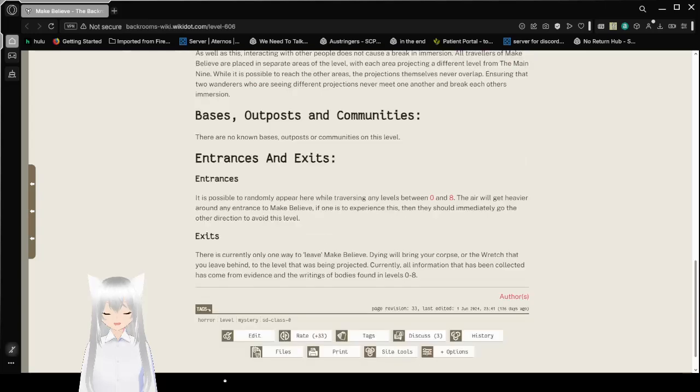Bases, Outposts, and Communities: There are no known bases, outposts, or communities on this level. Entrances: It is possible to randomly appear here while traversing any levels between 0 and 8. The air will get heavier around any entrance to Make-Believe. If one is to experience this, their instinct will immediately push them in the other direction to avoid this level.